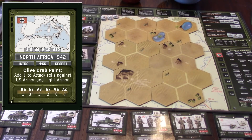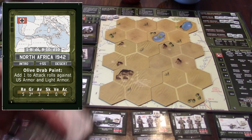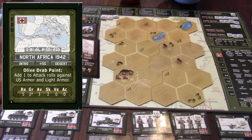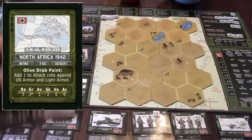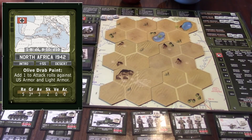Those numbers above where it says North Africa 1942 determine the enemy tactical movement, which I'll get into when we get down to the tactical board. The 'intro' label shows the level of difficulty, and then the plus 55 is your SO points — your Strategic Operations points, basically your money. That's how much it's adding to whatever objective card you pick.